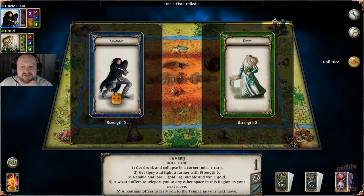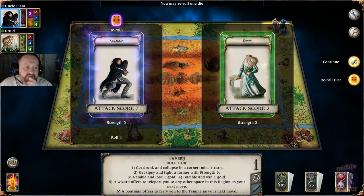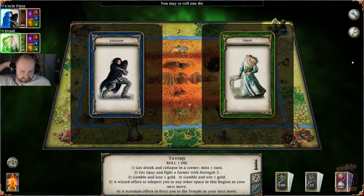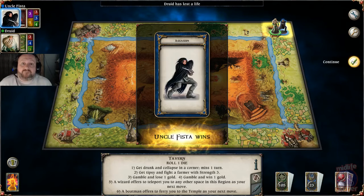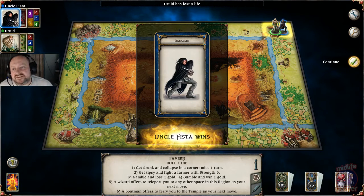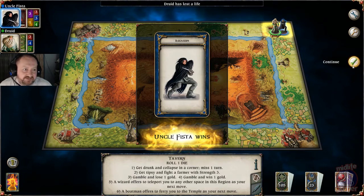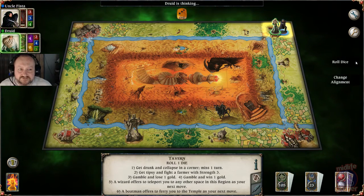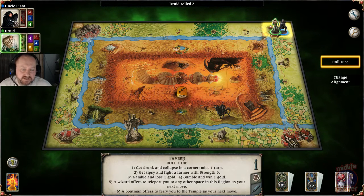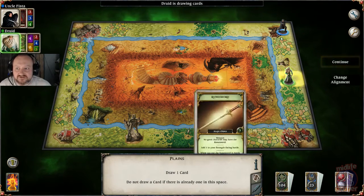I'm going to go for an assassination. We're going to roll the dice and see what we get. There we go — take a life point off the druid. See, he's gone from four to three. Hey Raise the Dead, good to see you on the stream buddy. And that's the end of the turn. I could either encounter the space I landed on or encounter the other character, and I chose to attack the druid.